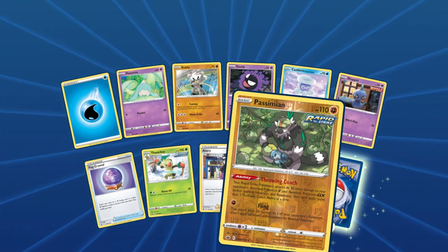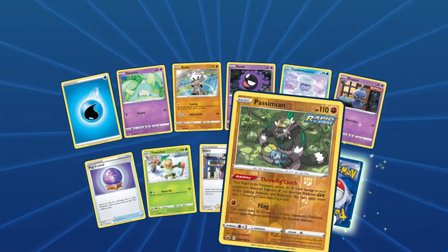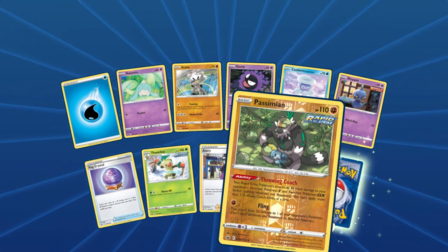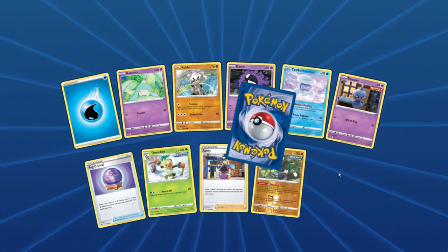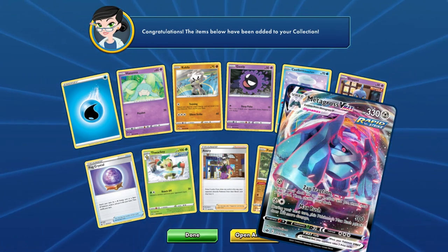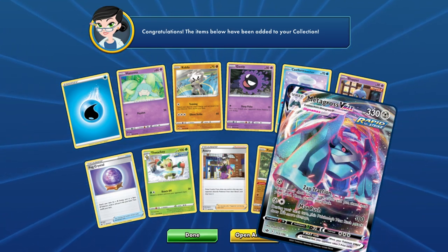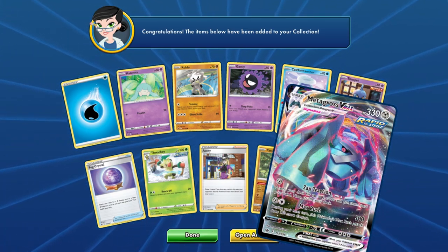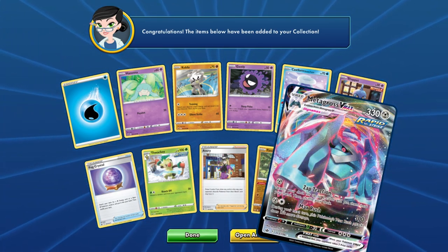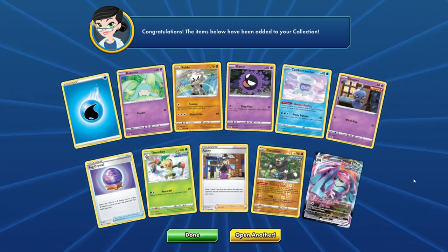The Simian Throwing Coach: your Rapid Strike Pokemon's attacks do 30 more damage to your opponent's benched V and GX Pokemon. That's cool, might be useful. Metagross VMAX — nice. Zap Traction: search your deck for up to two cards and put them into your hand, then shuffle your deck. Max Rush: during your next turn, this Pokemon's Max Rush attack does 150 damage. Not bad.